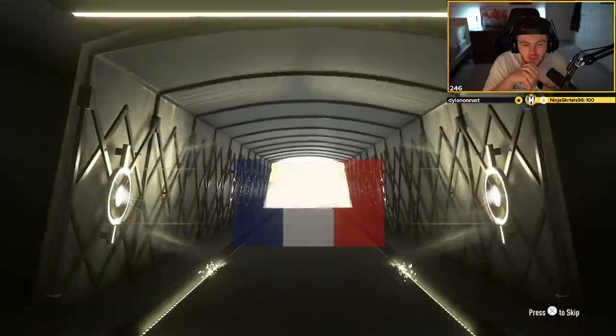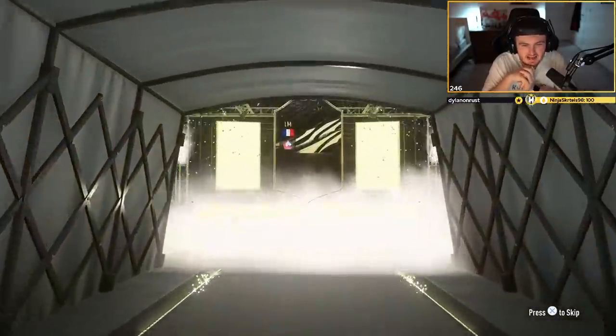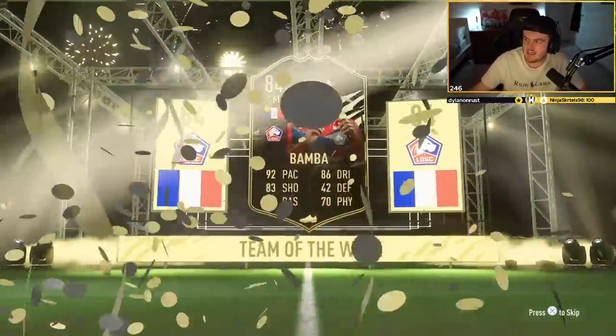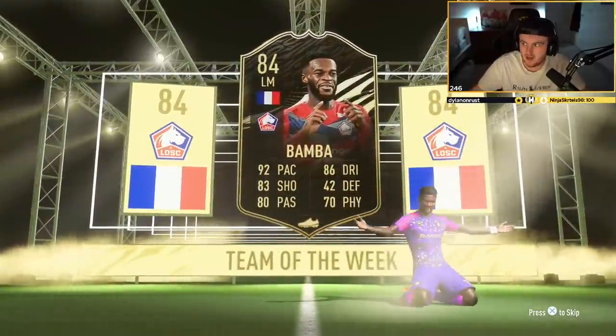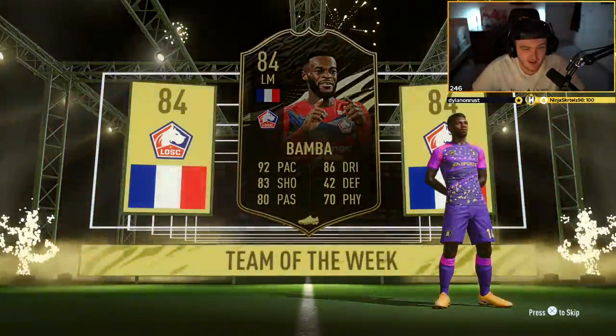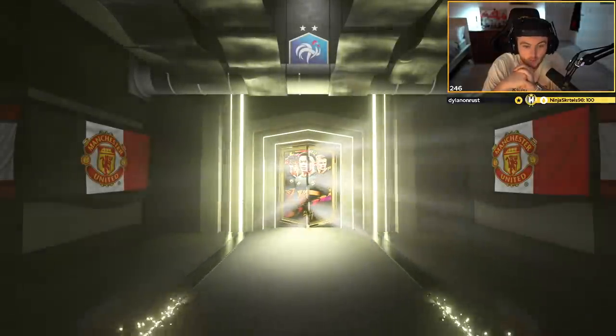Pack number seven — walkout! Finally, we actually got a walkout! French left mid, Bamba. Is that 84? I think he's worth like 76K. That's actually pretty decent, but we're just looking for rating realistically. A walkout is a walkout — it took us seven packs to finally get one.